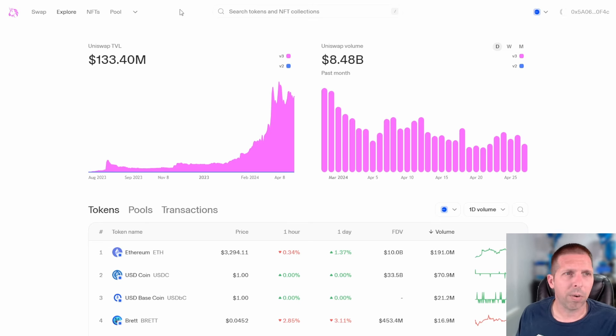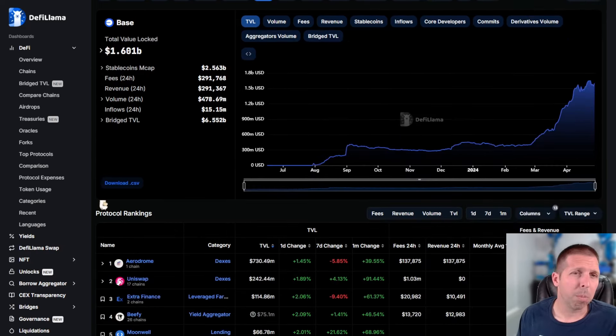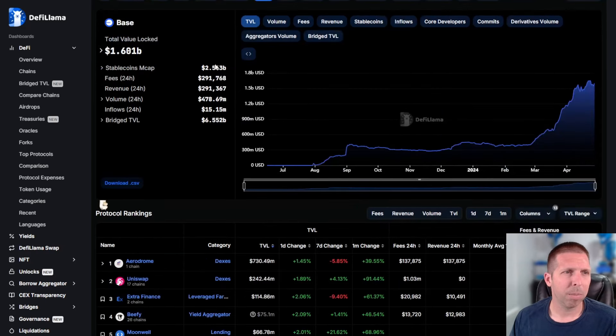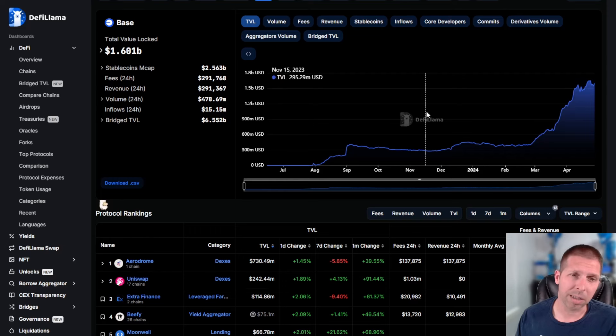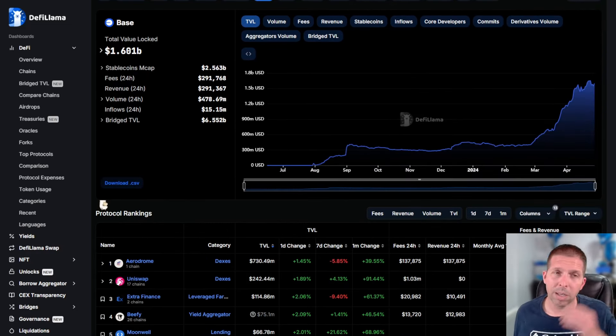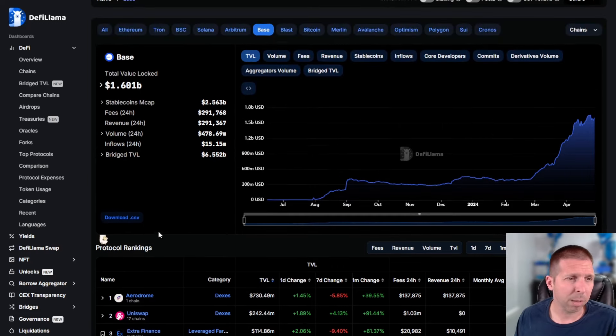As far as Base versus Optimism, I think that's important. If you're looking at the other two because they're smaller and you think there's more upside potential — there might be. I really think it's going to go to Base on this one. TVL on Optimism: 921 million. Base: 1.6 billion — so Base is a lot bigger and got there a lot quicker. The charts show it. In protocol rankings, Aerodrome is number one, Uniswap is number two, so don't discount Uniswap.